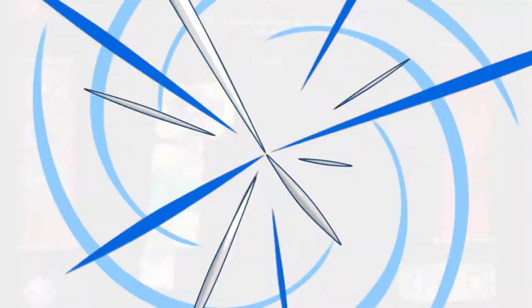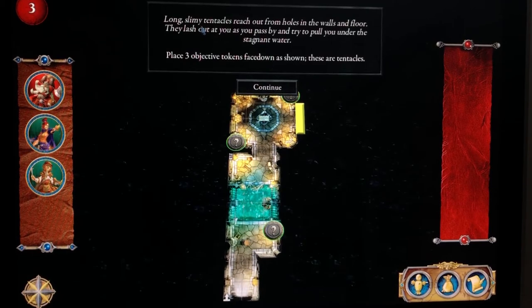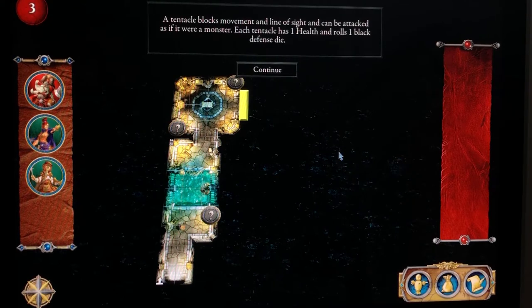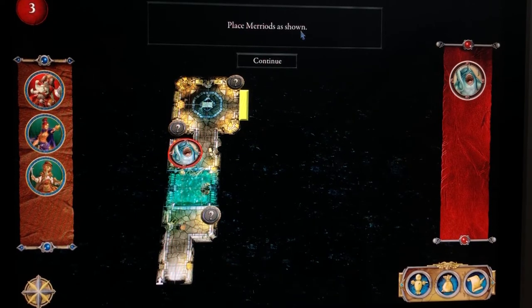Long slimy tentacles reach out from the holes in the wall and floor, lashing out and trying to pull you under the stagnant water. Place three objective tokens face down as shown — these are tentacles. A tentacle blocks movement and line of sight and can be attacked as if it were a monster. Each tentacle has one health and rolls one black defense die.